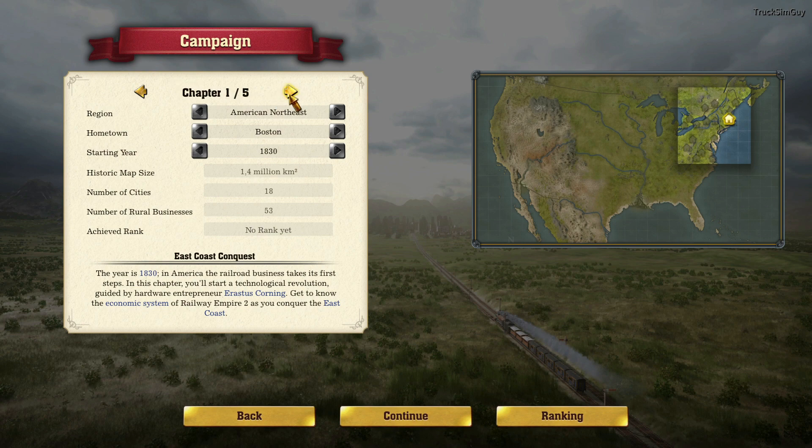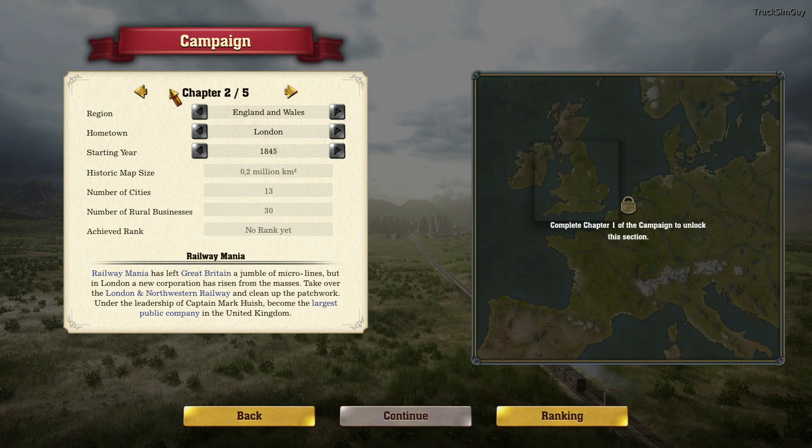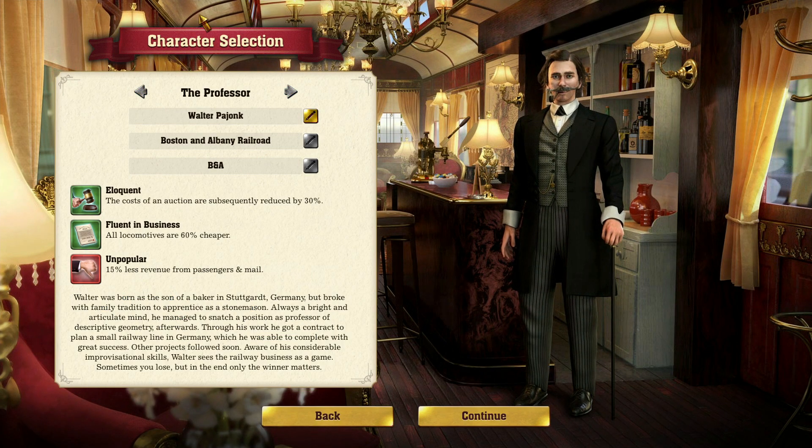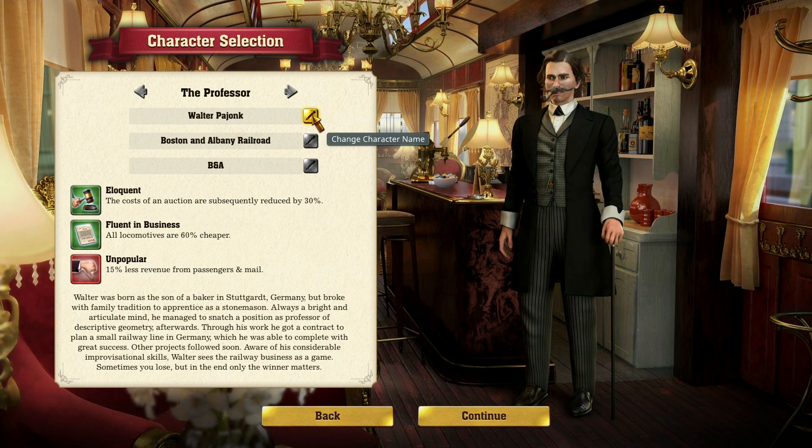We're playing campaign chapter one out of five - the American Northeast. We start off in Boston in the year 1830. The map is 1.4 million square kilometers with 1,853 businesses. The backstory is about the railroad business taking its first steps in America in 1830, guided by hardware entrepreneur Erastus Corning, as we conquer the east coast.